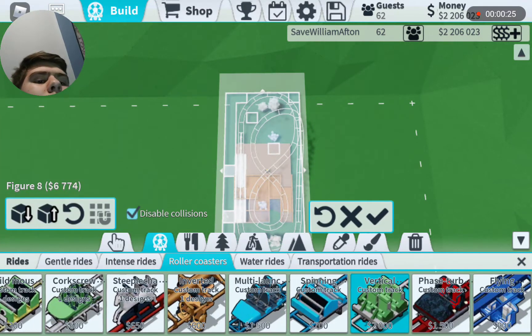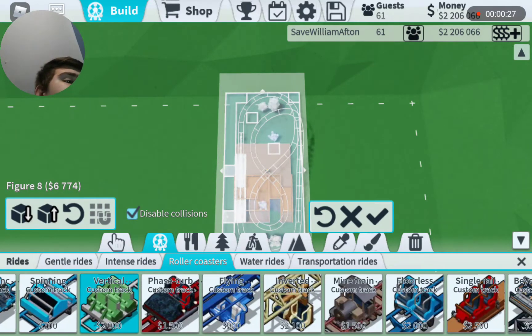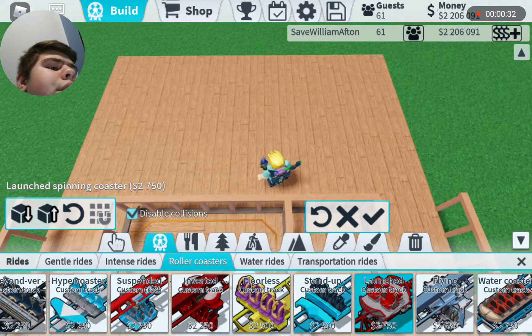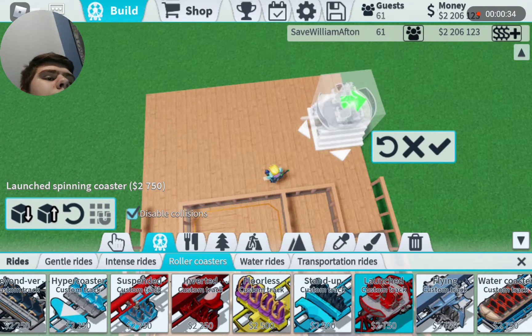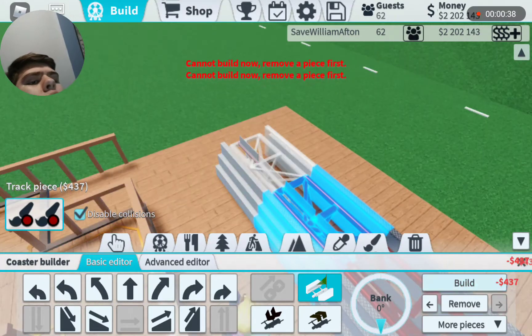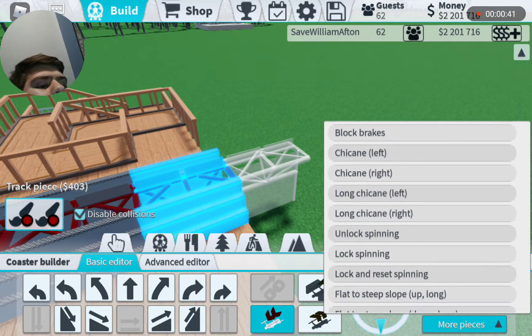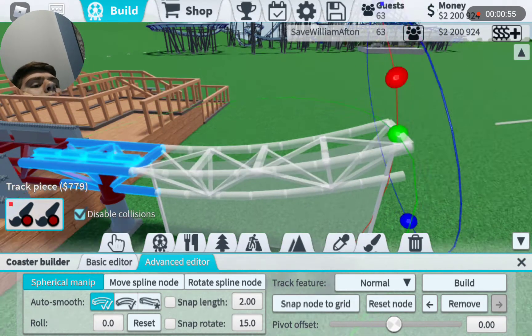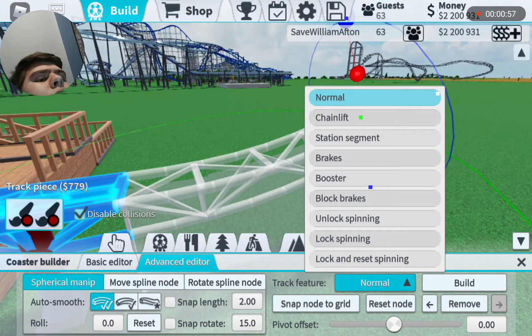We also got the new poster model showcases. We also got a new launching spinning coaster, which can also be chain lifts. So if I place it down like this, we can see that it can unlock spinning, lock spinning, then unlock and reset spinning down there. But in today's video we're just gonna do the chain lift thing.